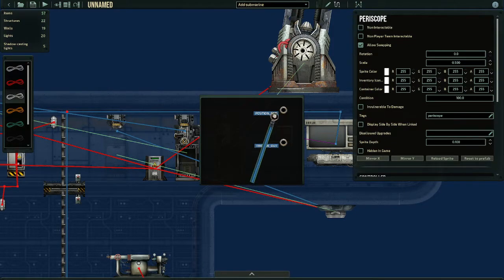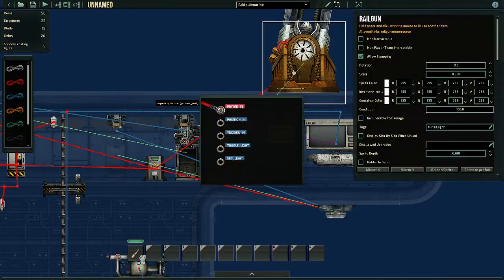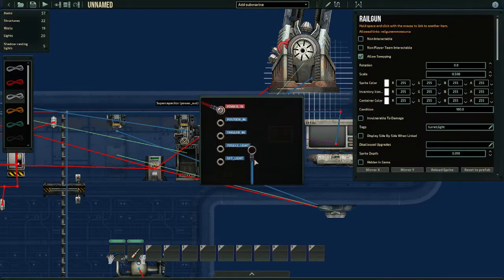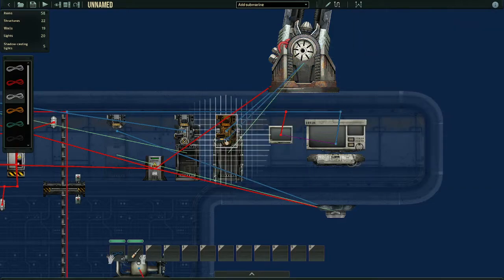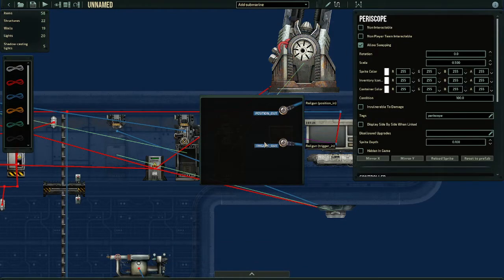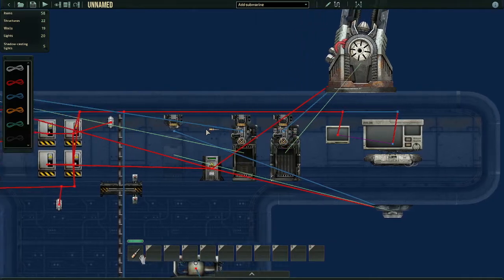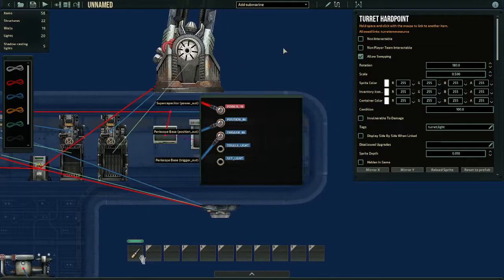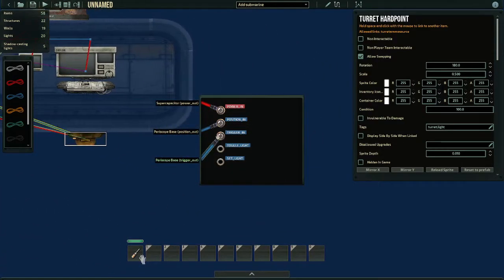We're going to do the exact same thing with the rail gun: take the position out, move it up to the rail gun, and go to 'position in.' Every turret in the game is basically the exact same with their wiring. I already wired the hardpoint — hardpoint does the exact same stuff: position out, trigger out, etc.